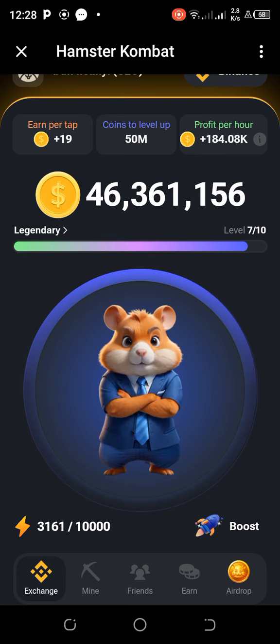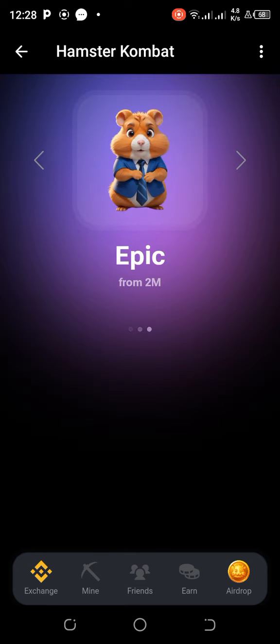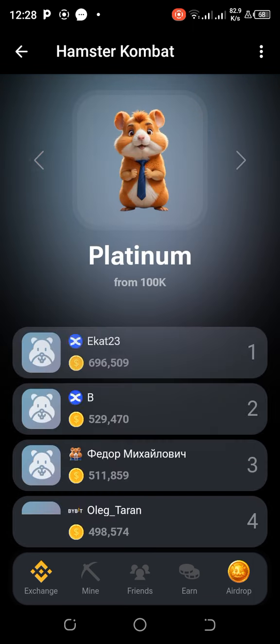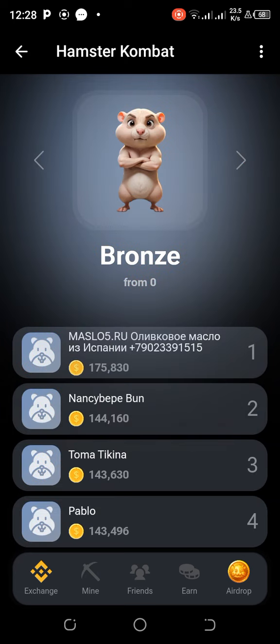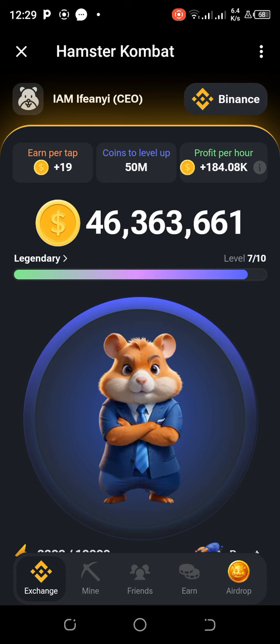As you keep rising, the amounts you pay also keep increasing. I'm currently on the Legendary level. The progression goes: Bronze from zero, Silver from 5K, Gold from 25K, Platinum from 100K, Diamond from 1 million, Epic from 2 million, then Legendary. From Legendary my next level is Master, and after that Grandmaster.